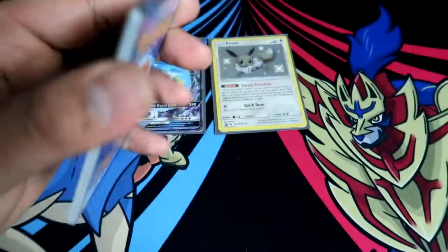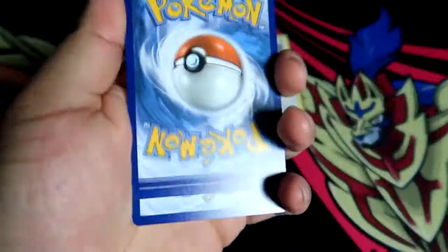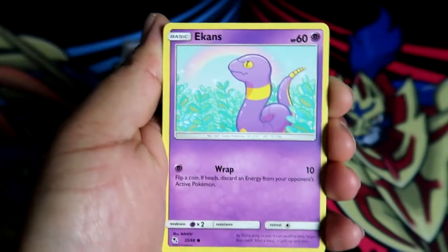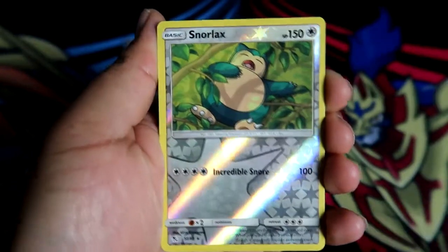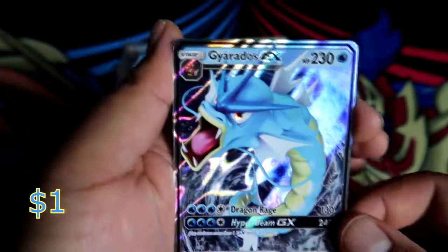I would love to pack a Charizard - imagine pulling one with all the hype around Pokemon right now. Let's start the new year with a bang. First pack of the Charizard tin: Misty's Ruling, City Gym, Charmeleon, Farfetch'd, Paris, Ekans, Psyduck, Staryu, Clefairy, reverse holo rare Snorlax, and another Gyarados GX!